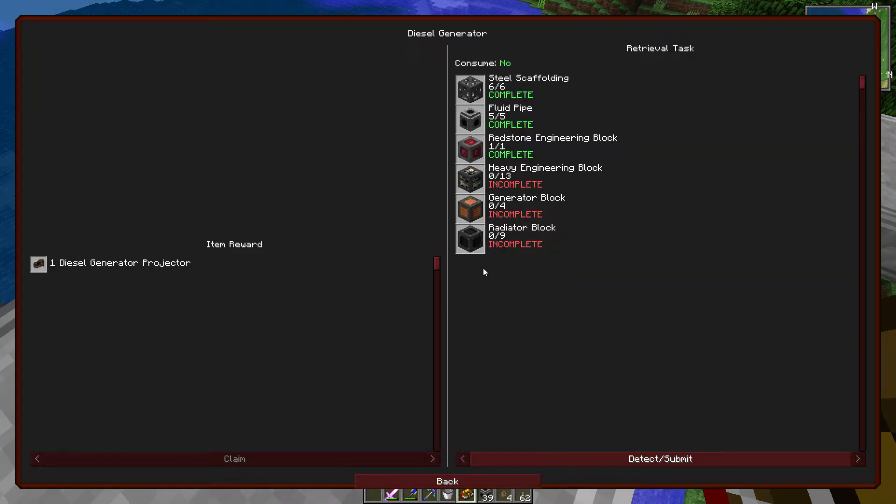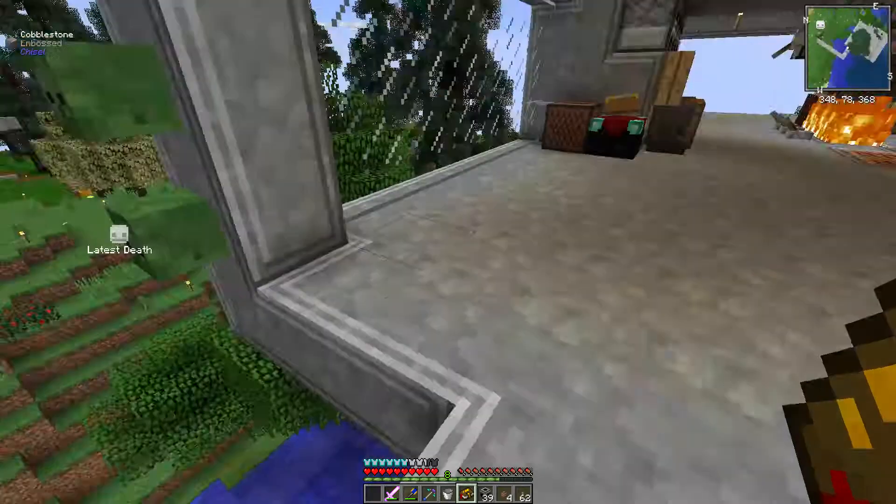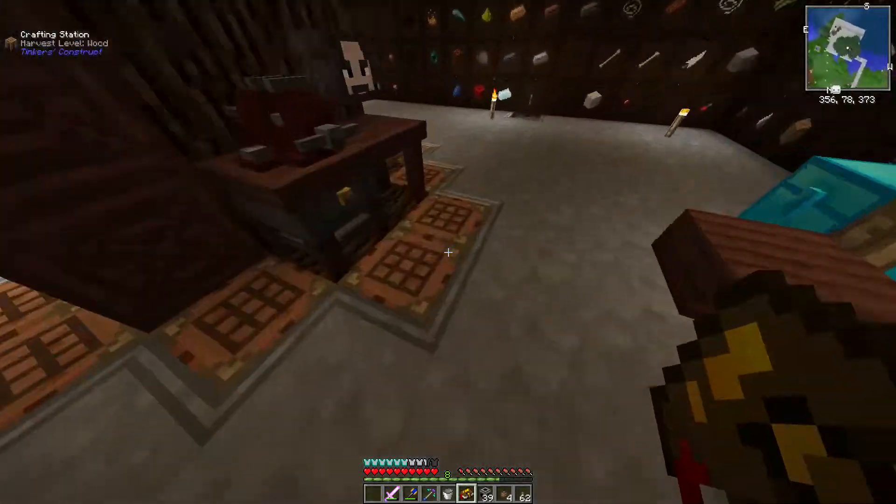Ultimately, we want to get into this diesel generator. We need to make these special blocks — a bunch of Heavy Engineer's blocks. That's a lot of Heavy Engineer's blocks. We are basically getting into the Heavy Engineer's, which means I need a metric ton of steel.